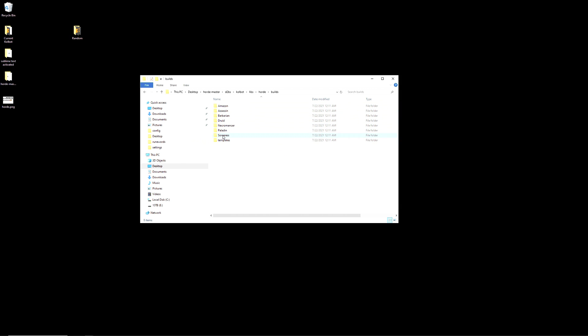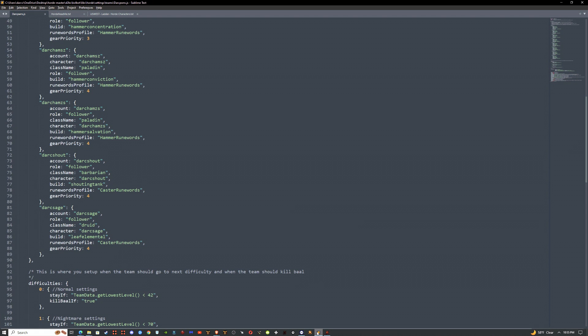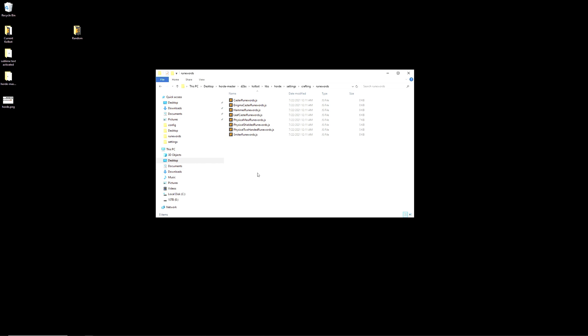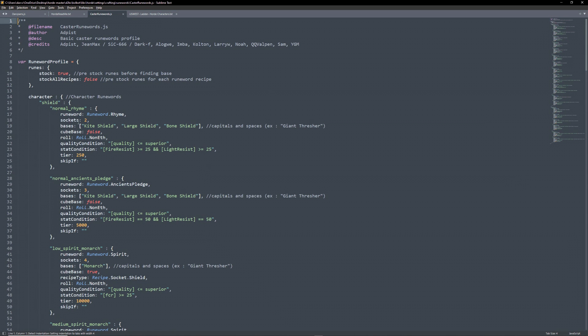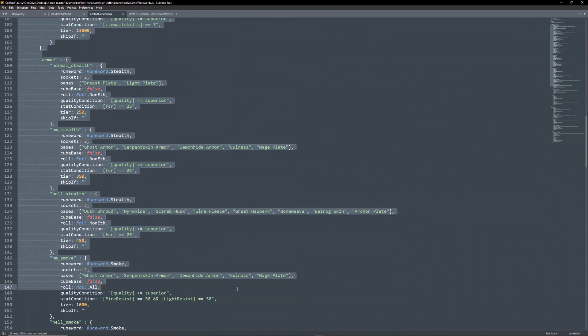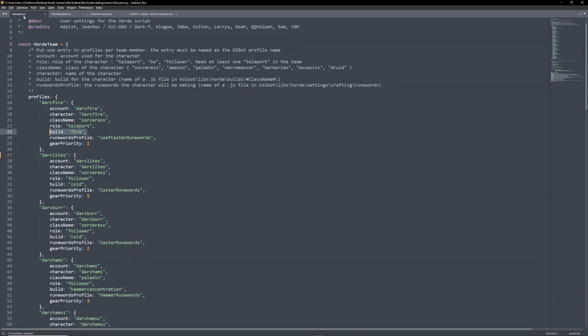For this example, we will look at the sorceress class. Since I'm using three sorceresses, I've chosen to use one of each type. When choosing a build, it's best to copy the names exactly with case sensitivity. Lastly, we want to assign runeword builds to each character as well. To do this, navigate to d2bs, colbot, libs, horde, settings, crafting, runewords. If we open one, we can see the runewords that will be used as the character levels. Many of the builds are fairly similar, but it's worth looking around. Once we have the one we want, plug it into our team settings. Don't forget to save as we move on.